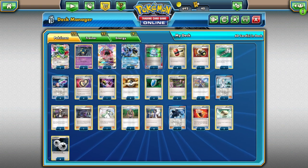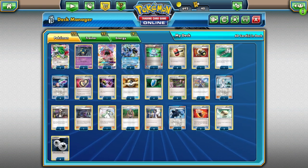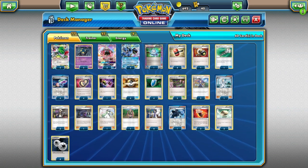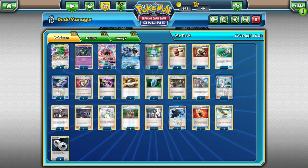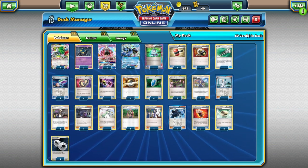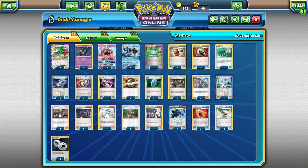Today we're going to be looking at a brand new deck in the expanded format. I'm pretty excited about this because now we have Burning Shadows and Guardians Rising — lots of new cards. I think Seismitoad EX really benefits from it because you gain cards like Seviper, Plumeria, Guzma, and Acerola, which makes the deck a lot different than it used to be.